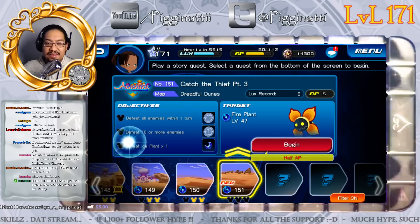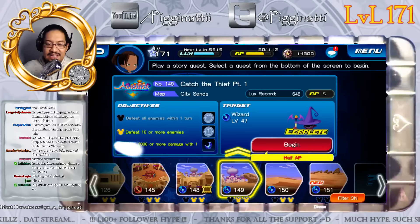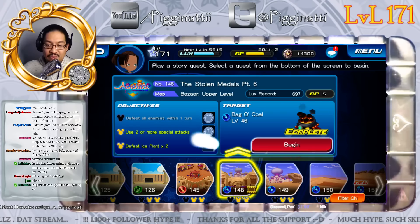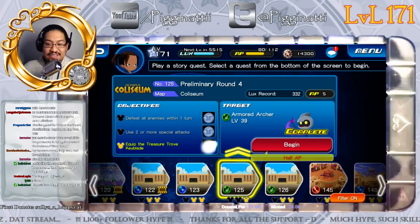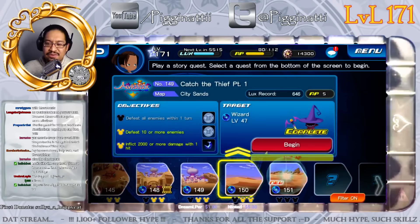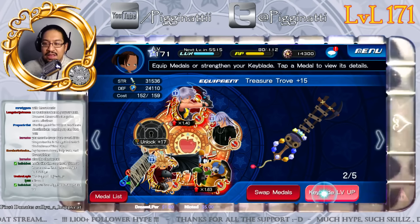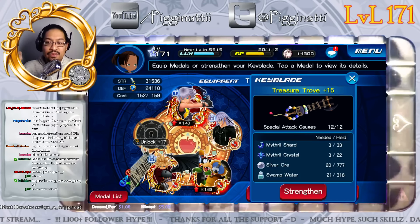Look at the bottom reward on every single quest — they all have the same item. On top you might get a title, extra medals, or avatar medals, which are useful, but the bottom reward is probably the most important thing you can get. They're called Mithril Shards, and you need so many of them. This is why I've been farming and doing so many quests lately.